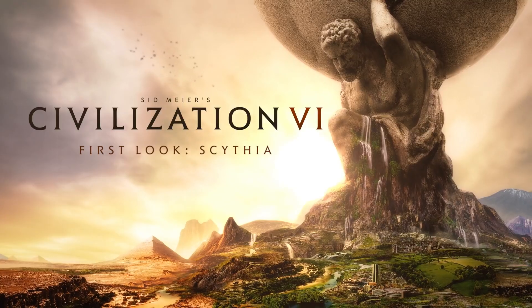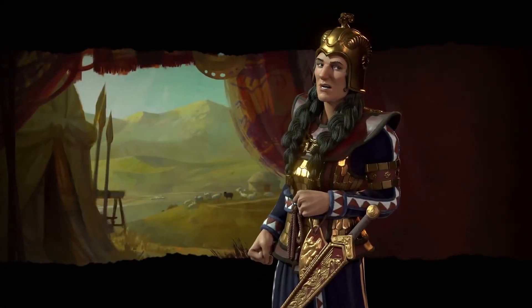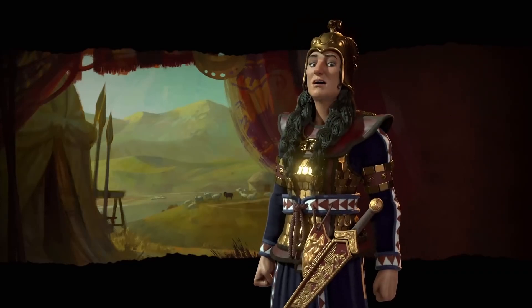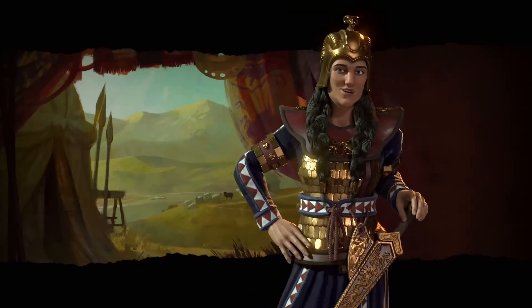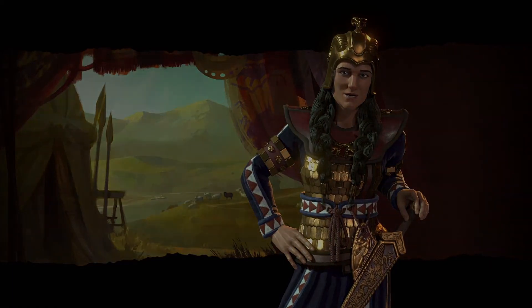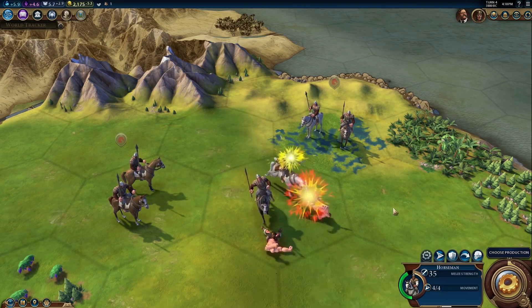Queen Tamiris leads Scythia in Sid Meier's Civilization VI. The legendary Tamiris was one of the greatest queens of antiquity. Although we know little about her, early historians describe her as a formidable warrior ruler of steppe nomads. Queen Tamiris is legendary for having killed Cyrus the Great of Persia.